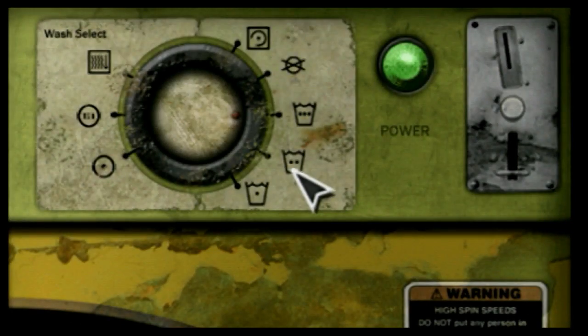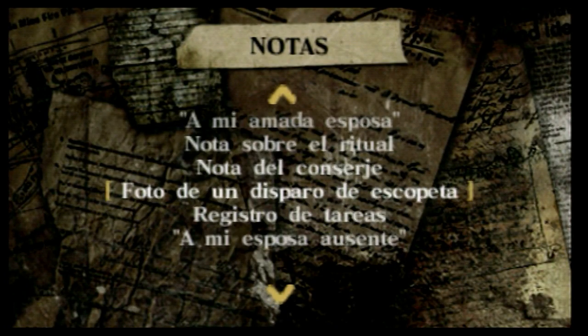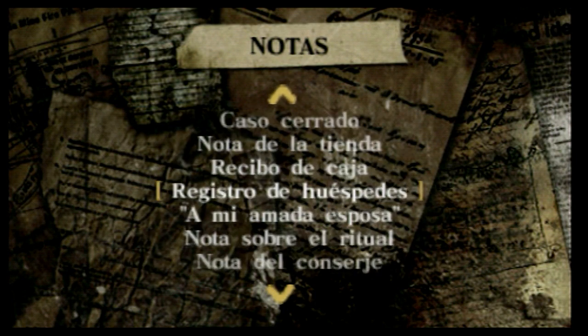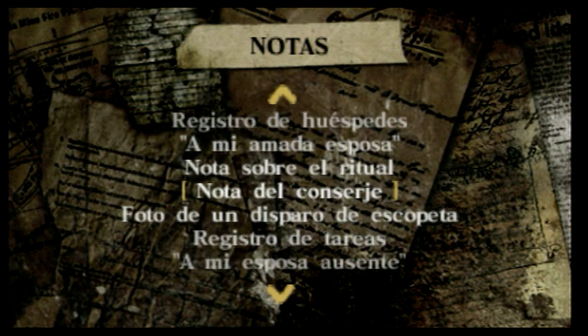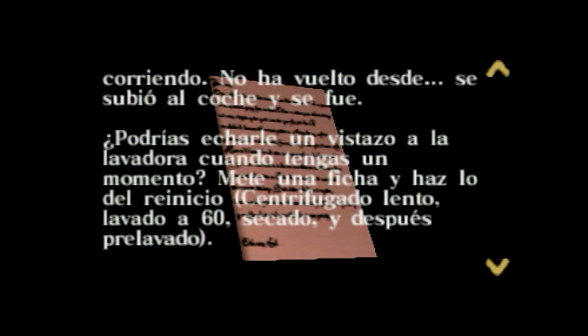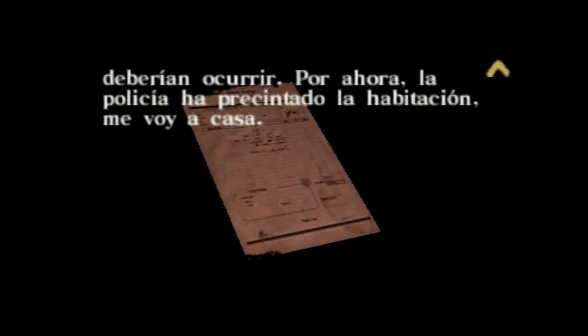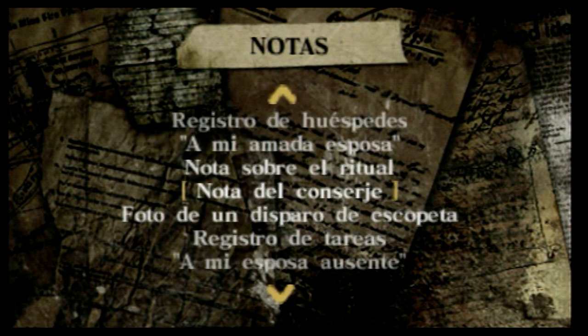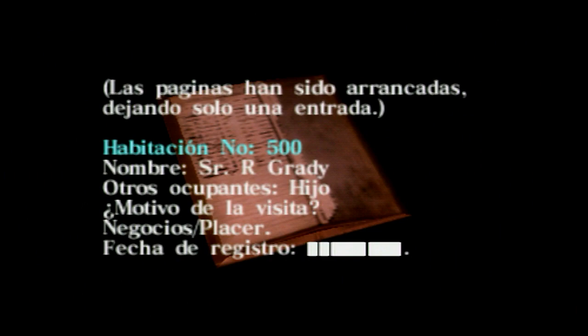El programa de lavado. ¿Cómo era esto? Espérate, tengo un documento que me lo explica. Vamos a notas: registro de tareas, notas sobre el ritual... Nota del conserje. Juana. Una de las lavadoras se ha estropeado. El tipo raro de Cleopatra me ha gritado.